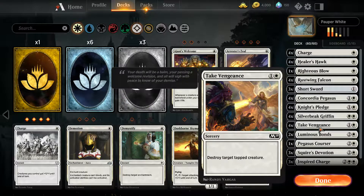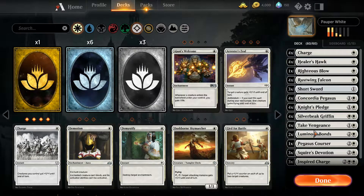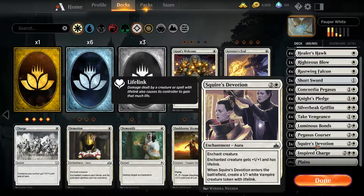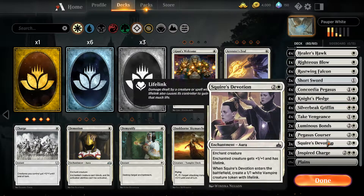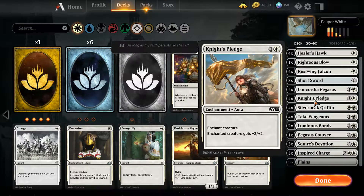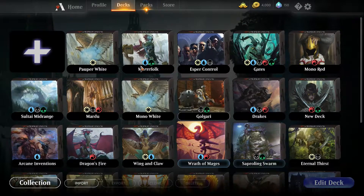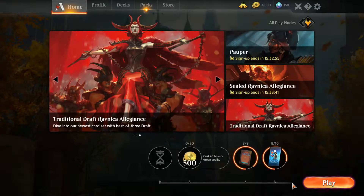Take Vengeance is really useful against the Persistent Petitioners deck. A couple of Luminous Bonds to make sure their flyers can't attack or block. Three Squire's Devotions, three Inspired Charges, and four Knight's Pledges — these will all make our flyers better. Let's go over to the event.